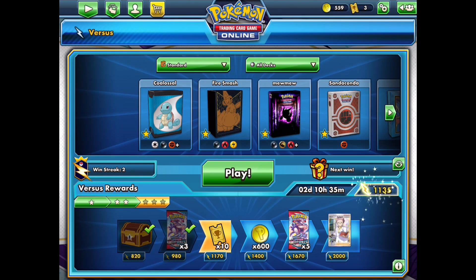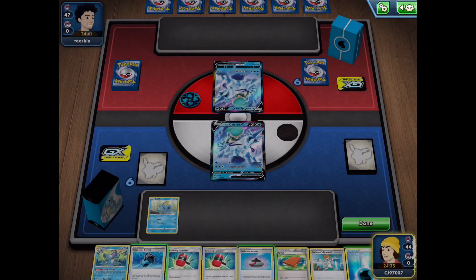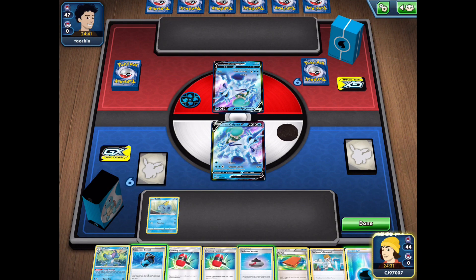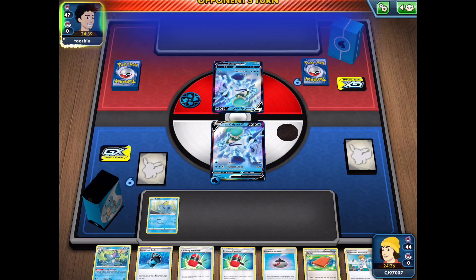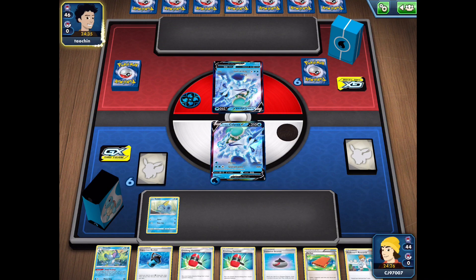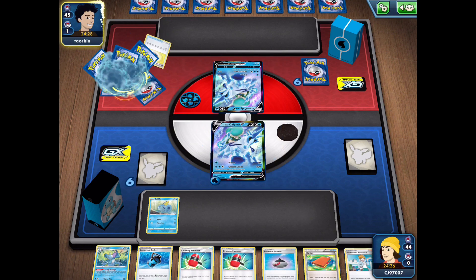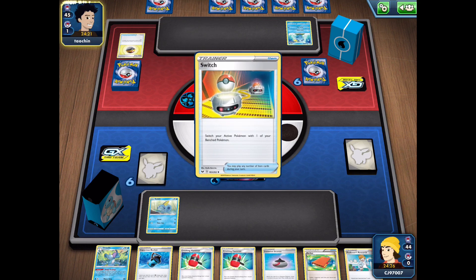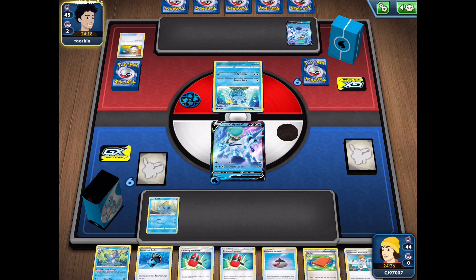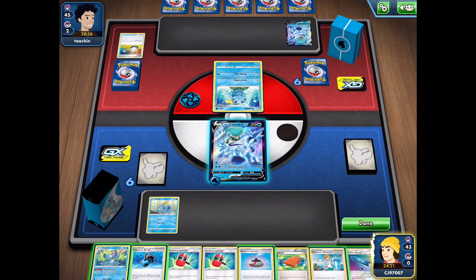Let's get to one more game and see how that goes. Game 3 is a mirror match — we both have Ice Rider Calyrex. We're in a pretty good position overall since we get to go first and have the turn-one attachment, which is pretty much all you need with this deck. We also have the Drizzile, so we can make use of that along with a bunch of Crushing Hammers. My opponent isn't going to be able to get enough energy into play to combat our nice start.